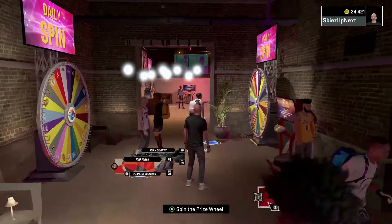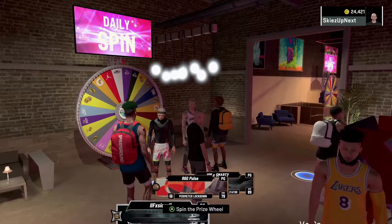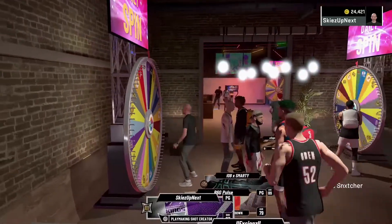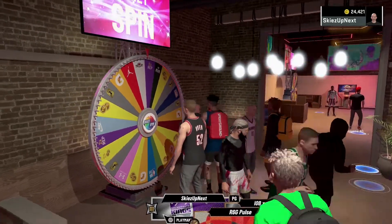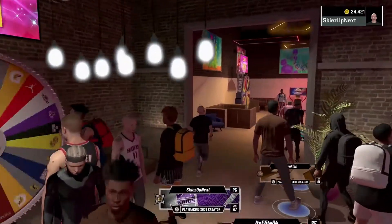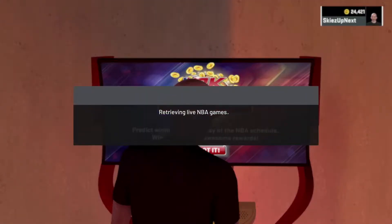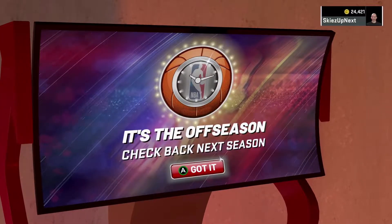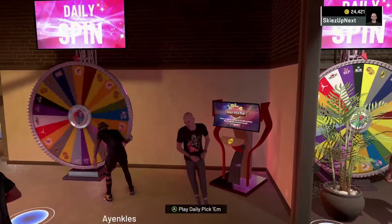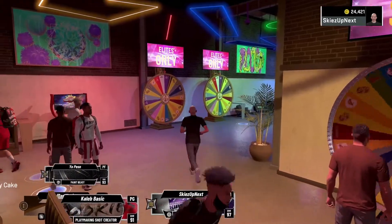The first method to get VC fast is inside Jeff's Arcade. You can do your daily spin and get different amounts of VC — two times VC, 500 VC, 200 VC — different amounts off the spin wheel. Also, during the NBA season you can go to the daily pick'ems and get VC for every pick that you choose. Right now there's nothing because the NBA is in its off-season, but once it starts back up this will be available.